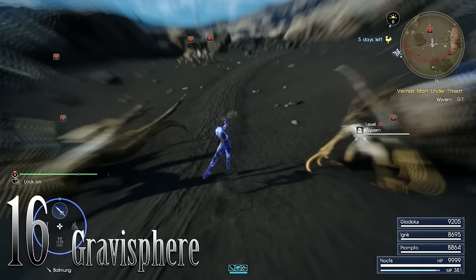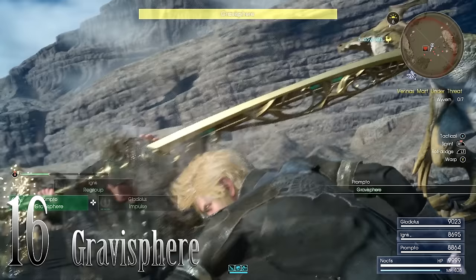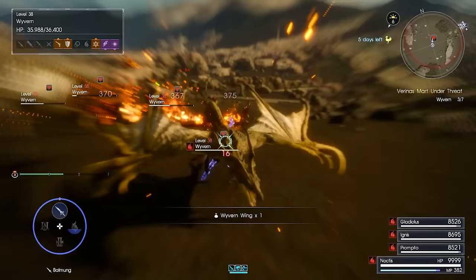Number 16: Gravisphere. Gravisphere is a technique from Prompto that takes two tech bars and its utility is amazing. A lot of people have asked how to cast spells at enemies without hitting your own party — Gravisphere is the best way. Once you get two tech bars, tell Prompto to use Gravisphere. He'll shoot it, all the enemies get sucked into it, and then you can throw a spell and hit them all at the same time. It's absolutely amazing and looks awesome.